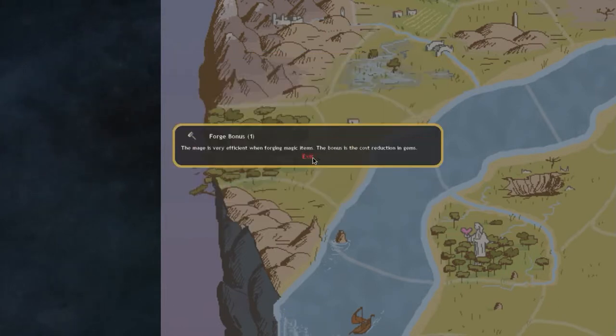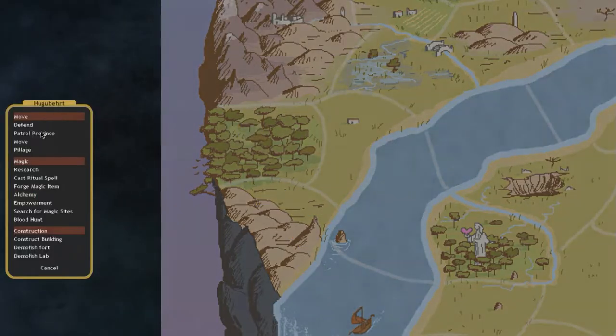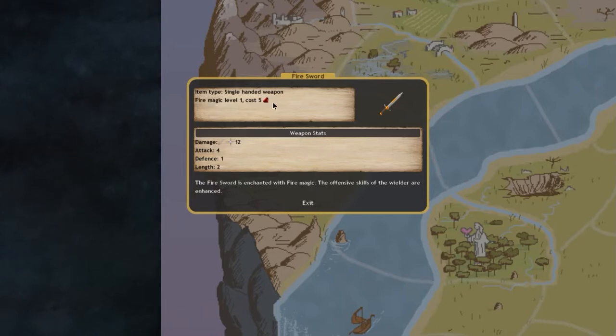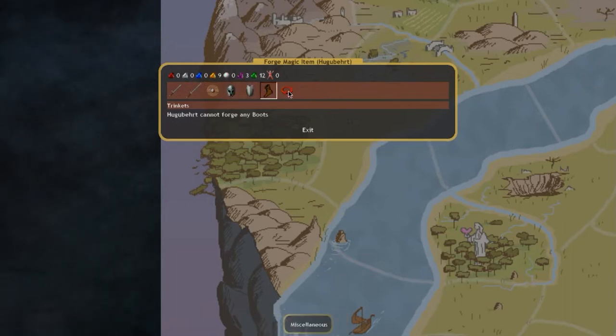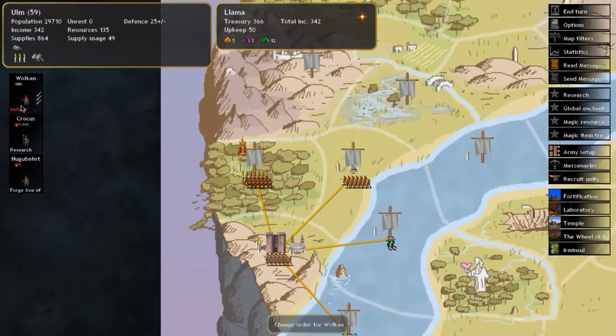To create a magical item, click the commander, select 'Forge Magic Item.' Right-clicking shows more information about each item. We can build an axe of sharpness — there are also swords, shields, helmets, armor, boots, and trinkets. We'll build an axe of sharpness and give it to our commander.